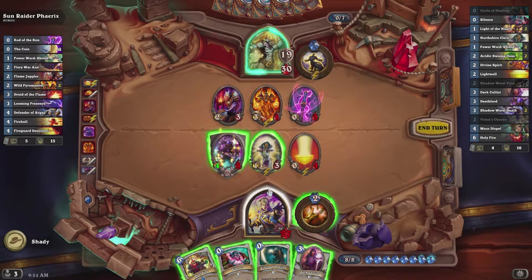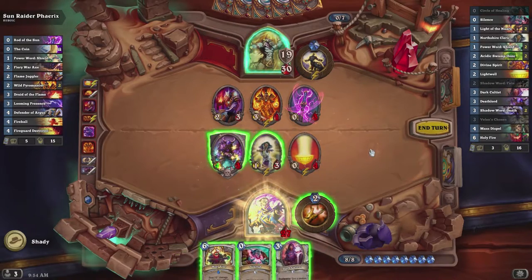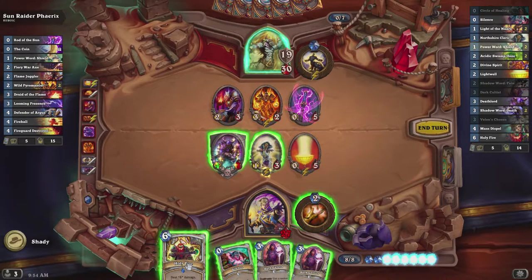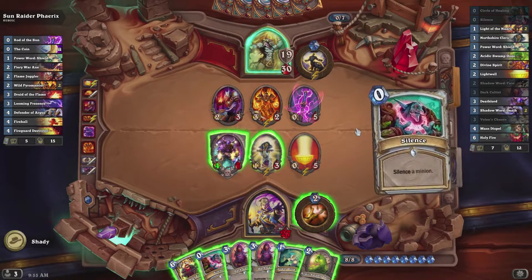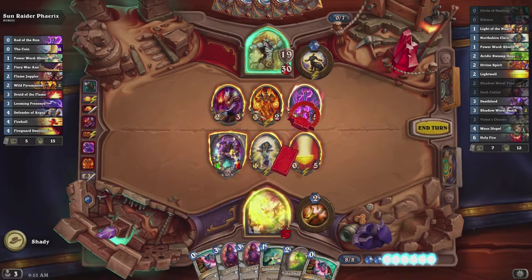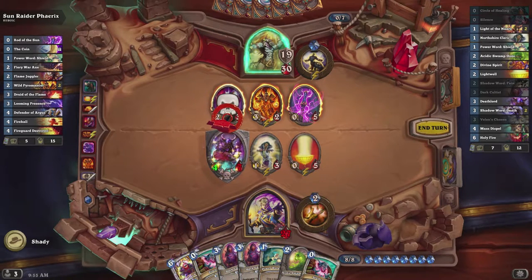Acidic Swamp Ooze is really good here. The boss AI will never attack a taunt minion unless he can kill it fully — he won't attack it and leave it at one health. As you can see, the play I made here wasn't optimal since I just wanted to draw lots of cards, but I ended up actually beating Sun Raider Farrick through fatigue. That's how I beat him.